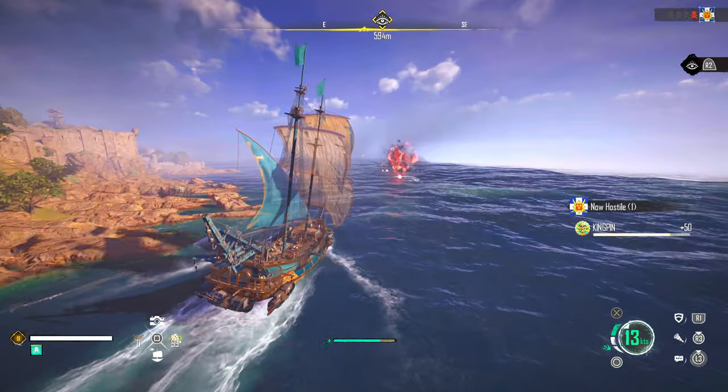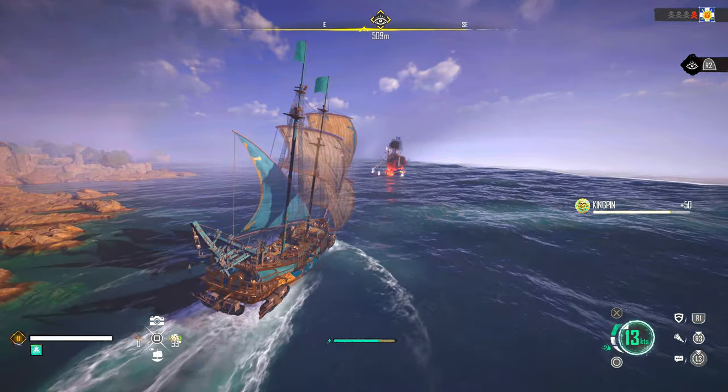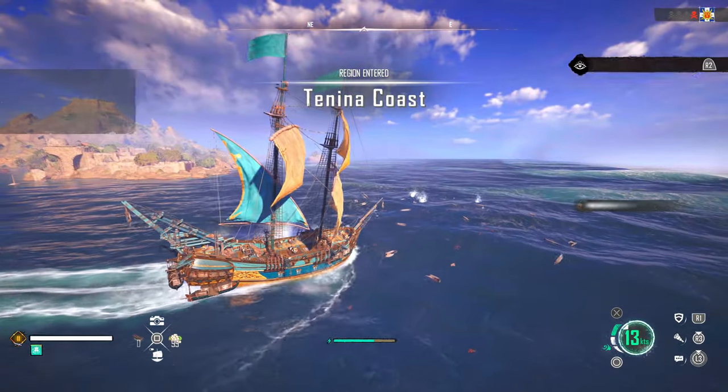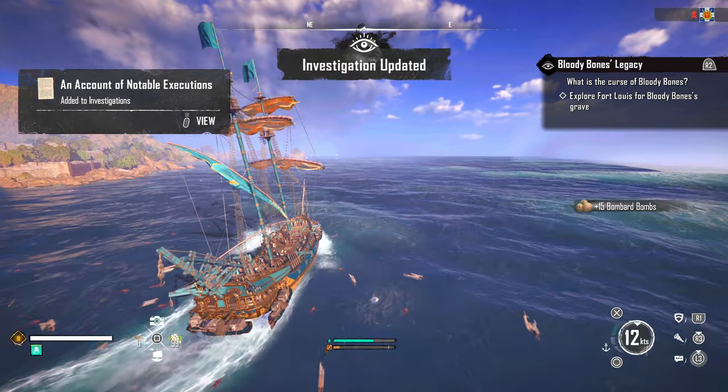Go ahead over there and sink the ship. It's going to have the investigation eyeball open up on it, and using your spyglass you should be able to see some other clues that this is the correct ship. Once you've sunk the ship, go ahead and loot the cargo to update your investigation.